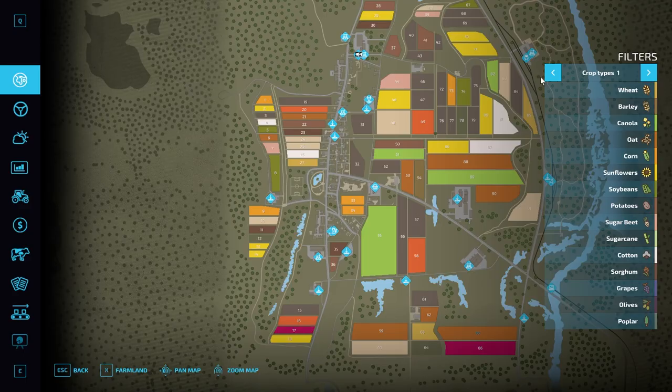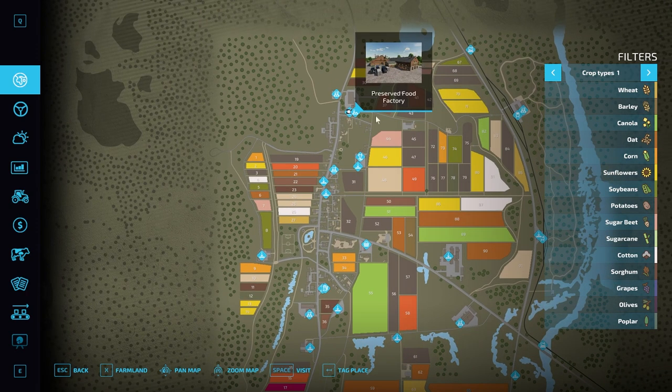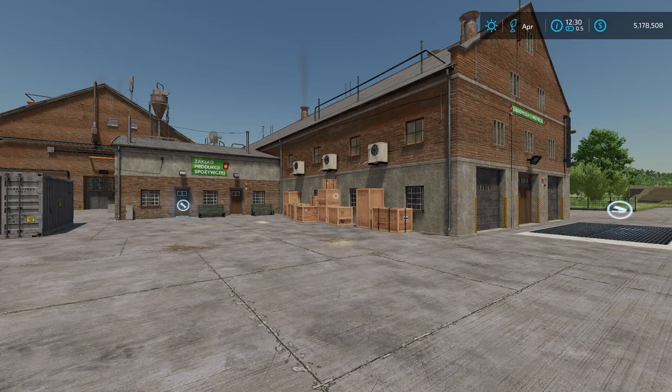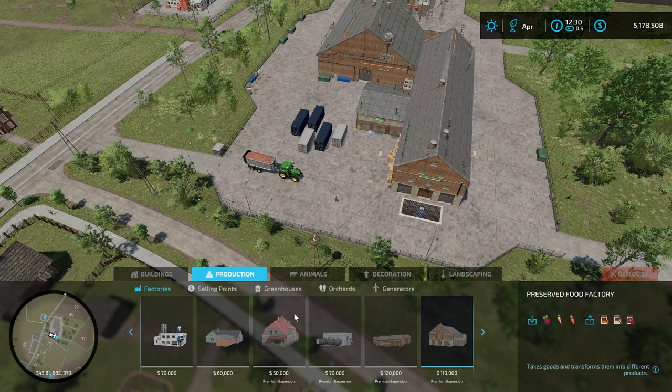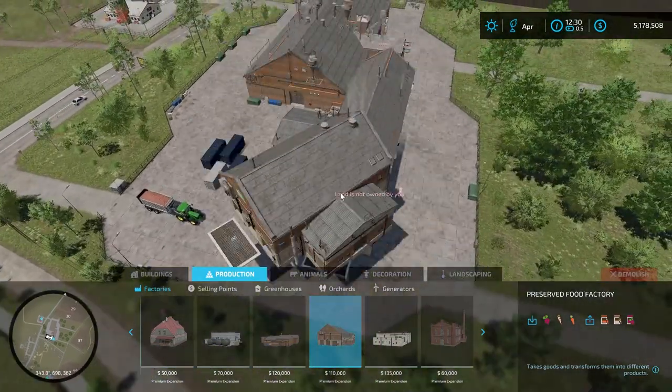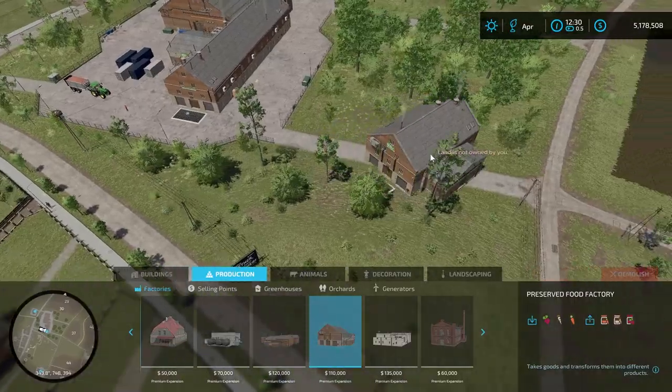We are on Zalonka, and this is where the factory is located — it's built into the map. If you have premium selected, you can use this factory on any map. Go into production chains in build mode and you can place additional preserved food factories. This one built into the map is a lot larger than the placeable version.